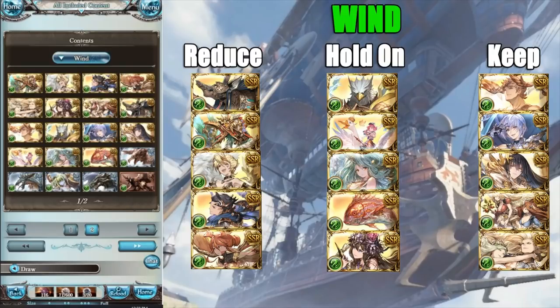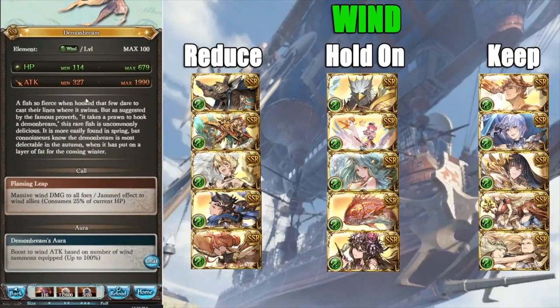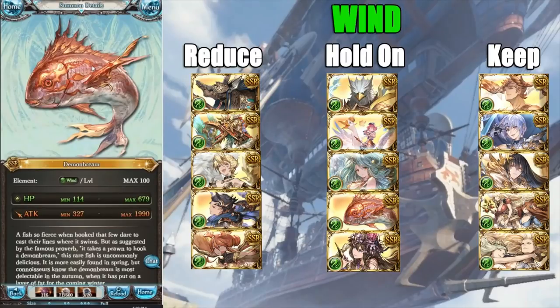Now we have Demon Bream, which is very special — it has the ability to lower wind allies' HP by 25% upon calling, and it's callable turn one. If Amrita ever becomes meta for wind, this could be a very viable summon for players who really want to get to low health and maintain a good damage boost. Currently it's not really running in meta outside of bahamut high-level, and even there it's negligible. It can always get a lot better with a limit break since it's still only a three-star. I would keep it but not prioritize it — it really depends on if you're desperate for quartz.